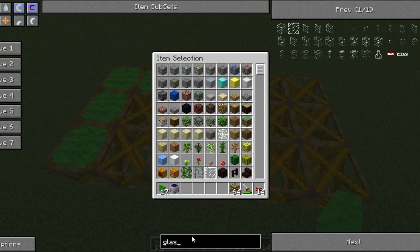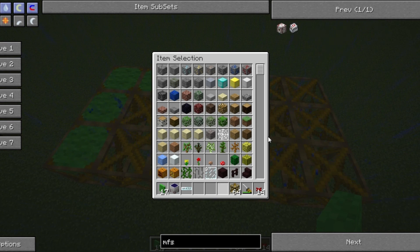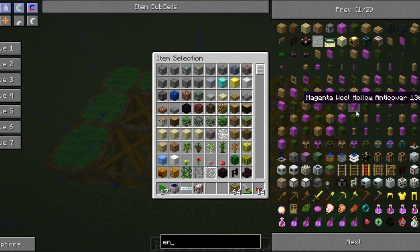So we're going to get some solar panels — I'm going to use high voltage just because I'm in creative and I can. You don't need high voltage, but just like any quarry the more power you give it the faster it will run, so it is better to use higher-end equipment if you can. I'm also going to get an MFSU to store it.